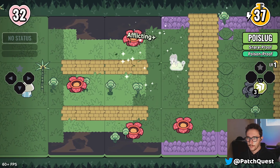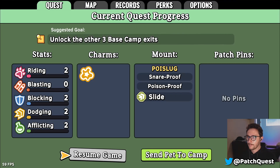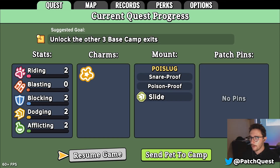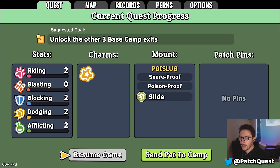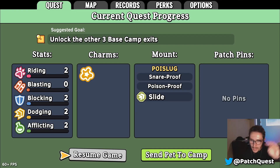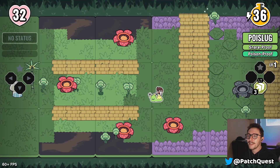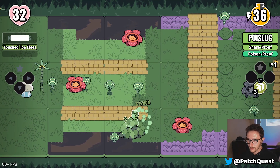When you collect those little icons, those are your stats. As you go through the game you collect the icons and raise whichever stat you get based on which icon you pick up. I think I got a blocking one, a riding one, and an afflicting one — so we're leveling those up pretty nicely already.